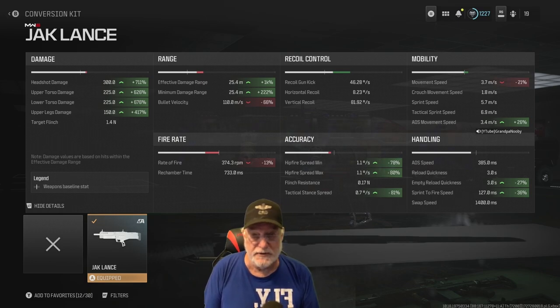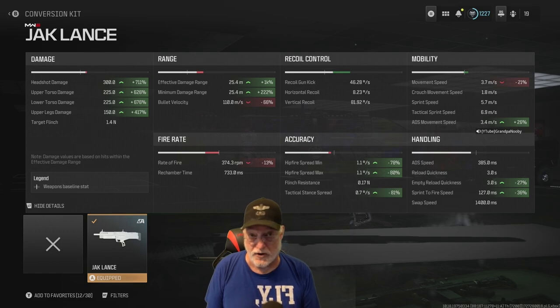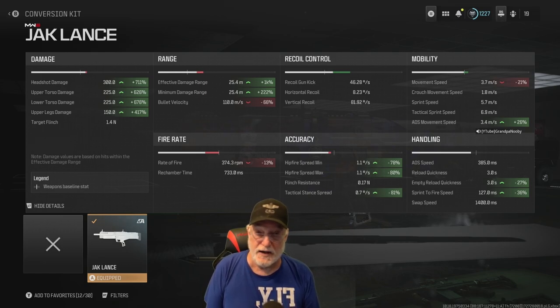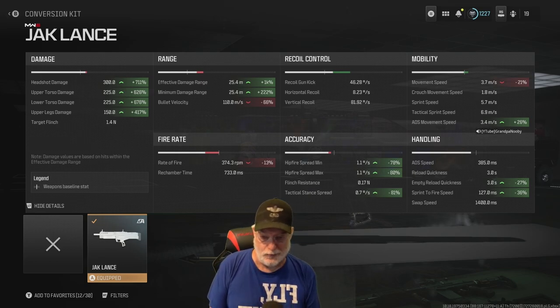Bullet velocity is only 110 meters per second, which should give you a clue as to how you use this weapon — because you're not going to be shooting people who are sprinting, diving, dolphin diving, or hopping at 25.4 meters. Let's look at the damage. Headshot damage: 300 — that is a 711 percent increase. Upper and lower torso are also over 600 percent. Even the upper legs is a one-shot gack. So you touch the enemy within 25 meters and they're falling. The rate of fire is 274.3 rounds per minute.